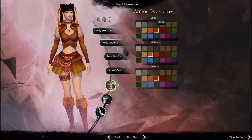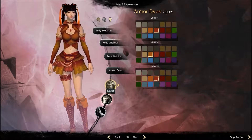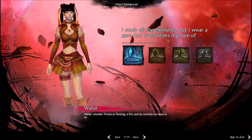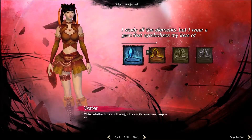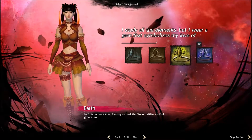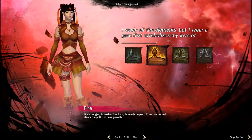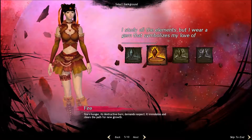I think the one that they picked is quite nice actually, so we're going to stick with the colors that they've given us. You've got four elements — water, fire, earth, and air — I'm going to pick the fire one because I just like fire as an element. It can be very destructive if used incorrectly.